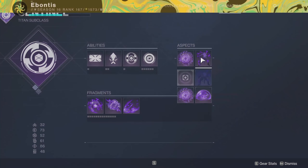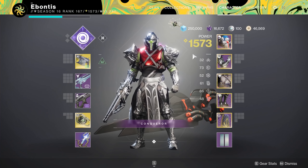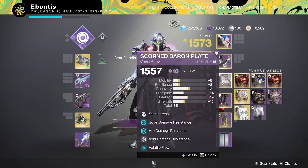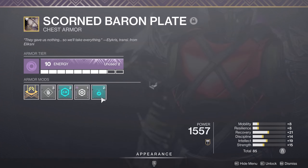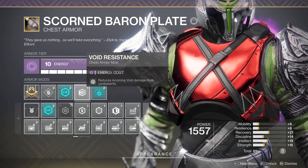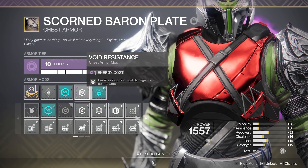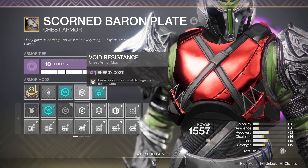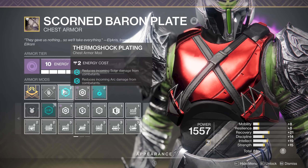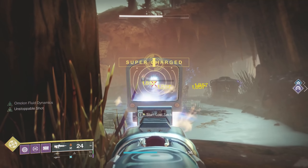Bastion and Controlled Demolition are what I'm running on my Titan. For Warlock, go Devour. Hunter, you could go Invisible on some of this stuff. The big thing is you're going to want DPS Resistance on all of these at Master. Void is big for the Snipers — they nearly killed me with Resistance on. They were pretty much nearly one-shotting me without the Resistance. Having options for other Resistance is good too, since you can get both.